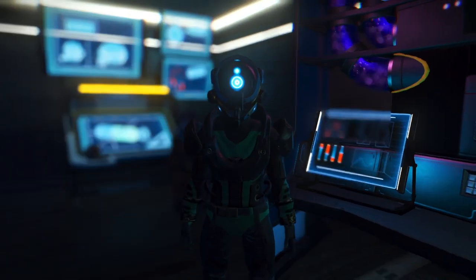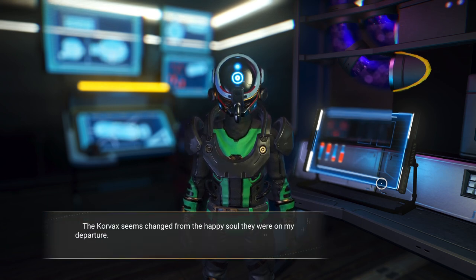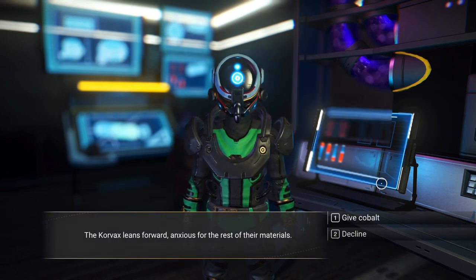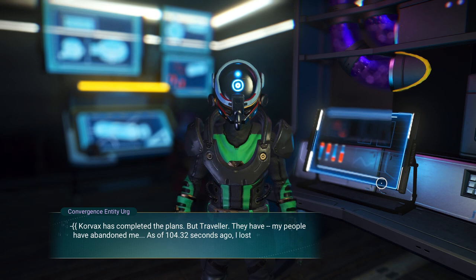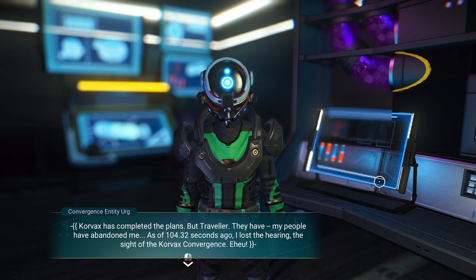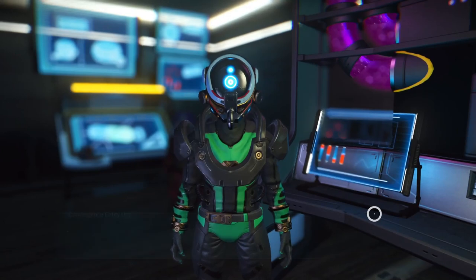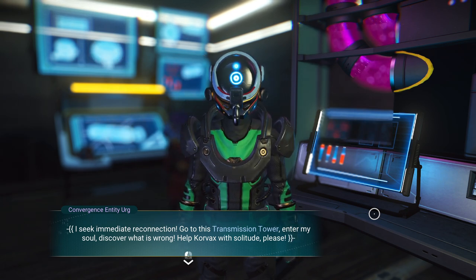There's our scientist. We've approached the entity: 'Traveler, I have prepared your blueprints, but please hurry - something has happened. The Corvax seems changed from the happy soul they were on my departure; they are fighting their worry, trying to stay focused on their promise to me.' We're going to give them the marrow bulb. The Corvax leans forward, anxious for the rest of their materials - give the cobalt. Corvax has completed the plans, but 'Traveler, my people have abandoned me - as of 104.32 seconds ago I lost the hearing, the sight of the Corvax convergence.'